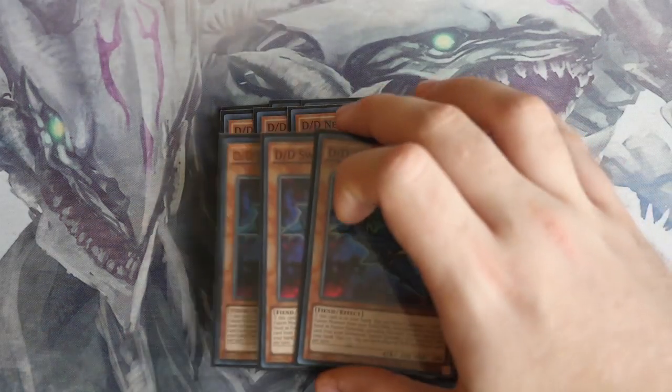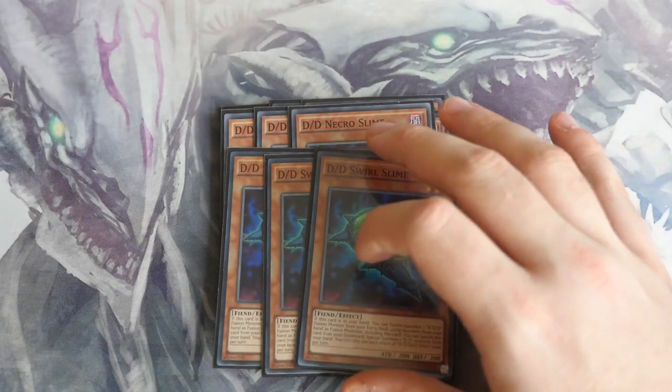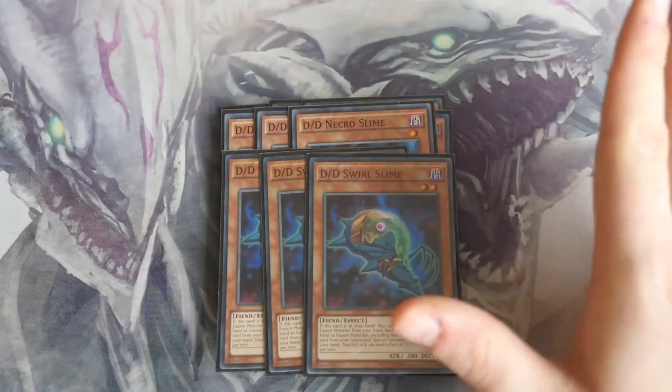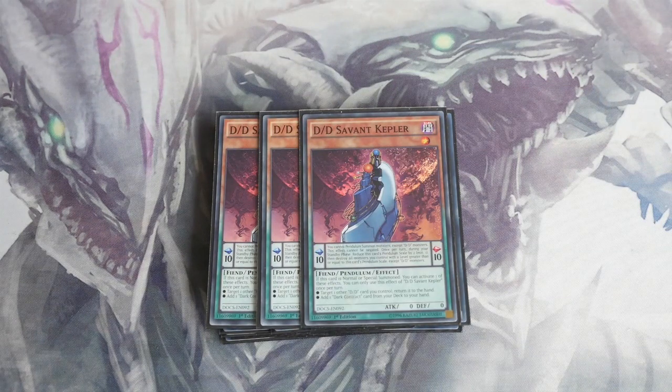Triple DD Lamia obviously gets you into your synchro plays. Triple Necro Slime and triple Swell Slime — in the old days before links you'd go Swell Slime to get a fusion out, then Necro Slime to get another fusion out. Unfortunately you can't do that now, but it does give you a safety net: if your opponent nukes your board or your extra monster zone is free, you have Necro Slime's effect to push you forward.